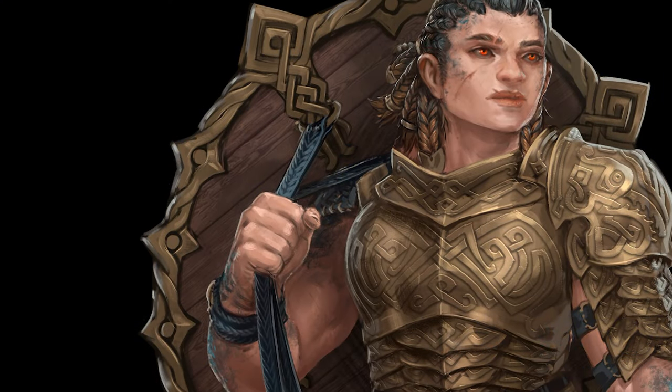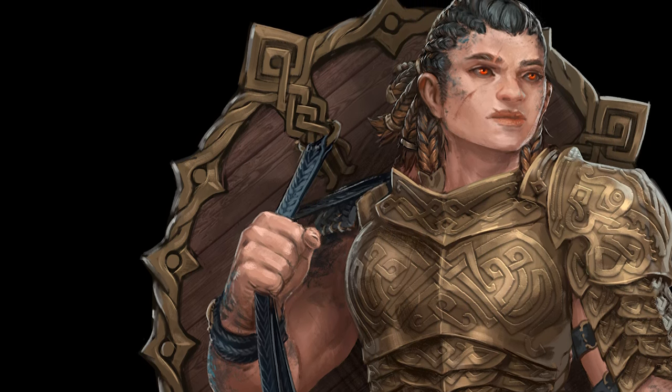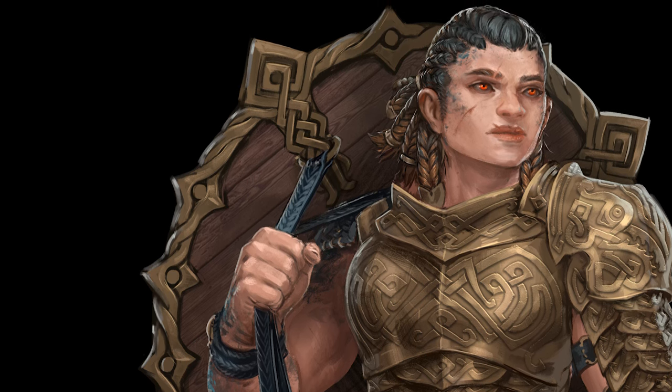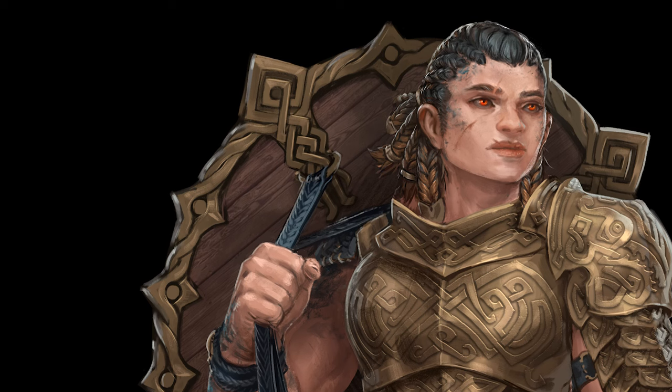Most dwarves have deep gemstone-colored eyes, but there's also a very rare genetic mutation that makes them roil like magma. These roiling eyes are referred to as bremengut, or mountain's blood, which is the same term used to describe magma flows and loads of rich minerals.